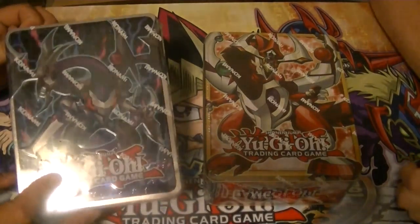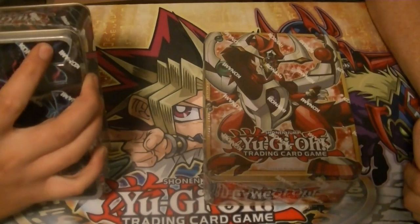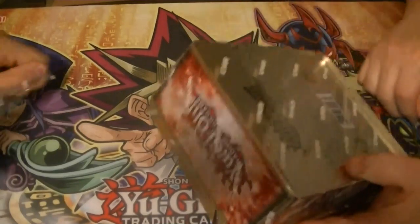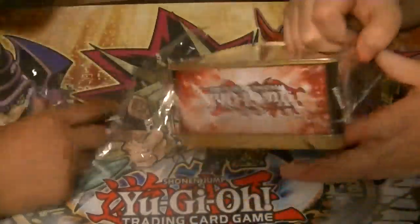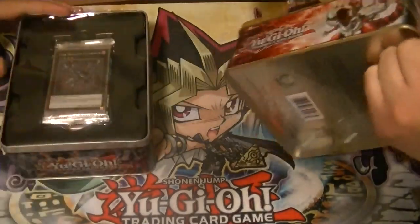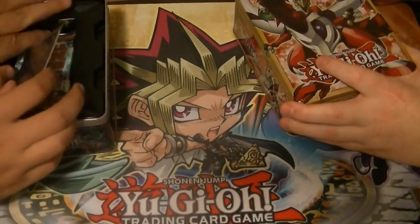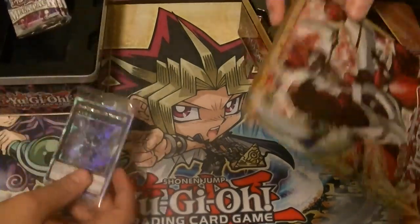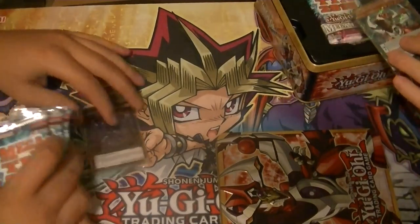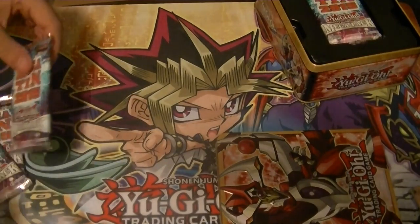Ladies and gentlemen, boys and girls, children of all ages — this is Supreme Dragon and Hidden Dragon, coming to you with part number 2 of our 2-case tan opening. Don't forget, like and subscribe buttons are down below. Be sure to check us out on Mondays, Wednesdays, and Fridays for all of our Yu-Gi-Oh! videos. Check out BigInCollectible.com — there are links in the description below, as well as links to Facebook and eBay, where I'll be posting the cards. We're not going to go over the promo packs — we did that in the first video — we're just going to go over Rares and Holos.